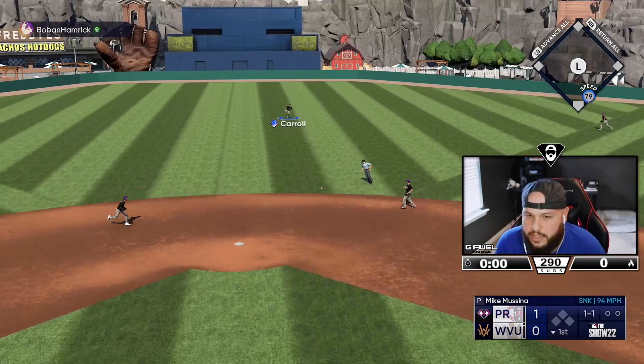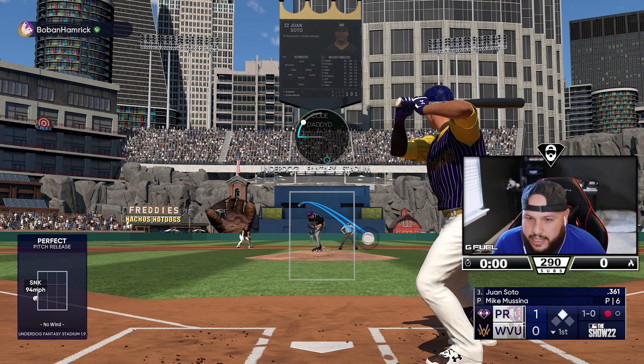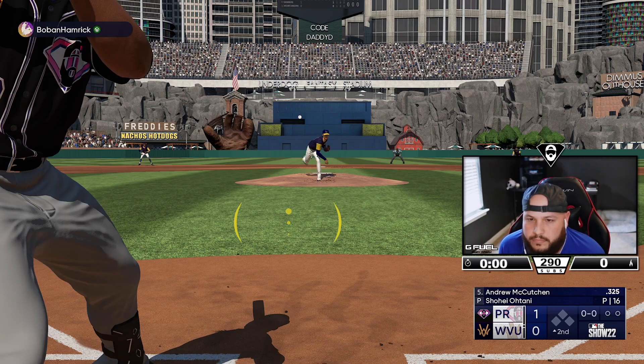That damn splitter. We put up one here in the first with a Youkilis bomb — let's see Mussina. He led off with a single, not a great start. There he goes — is he going to steal? He stole but we picked him off. Can we get him to swing? Yes — strikeout for Mike Mussina. We faced the minimum, let's go to the second.